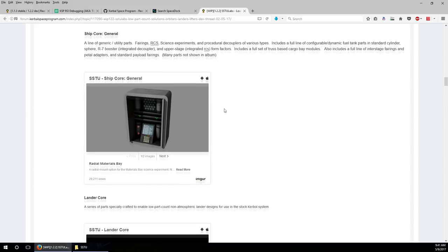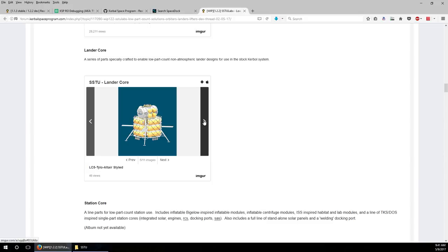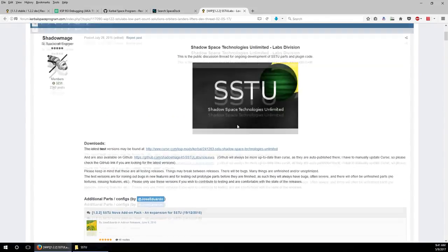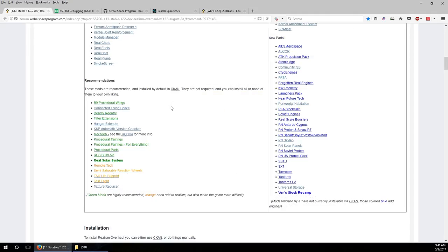If you want all these sorts of rockets, you can get SSTU. It has configurable tanks and landers. But it is a heavy mod with a lot of parts to get used to. It's also not entirely configured for career mode. Since the next video is going to be about setting up career mode, I don't want to put this in just yet - I'm not sure how well configured it is for career mode, and I'm more comfortable with the mods I've been using so far.